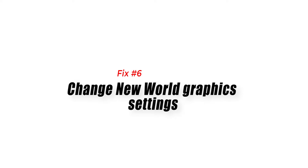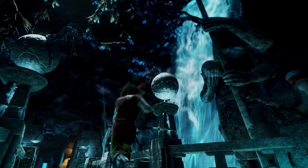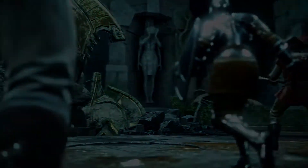Fix 6: Change New World graphics settings. One of the most common reasons for FPS drops is having the graphics settings set to high, even if your computer does not have a strong graphics card. Change these game settings to low and see if your PC's performance improves.